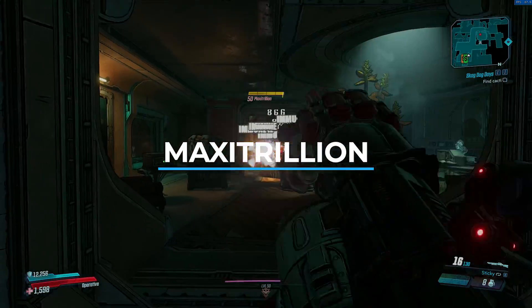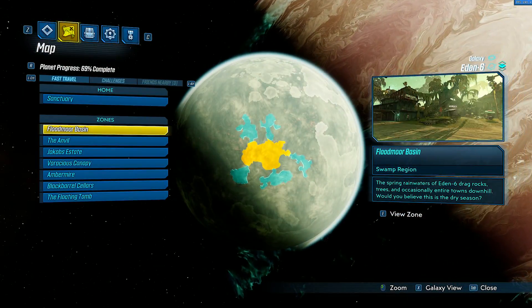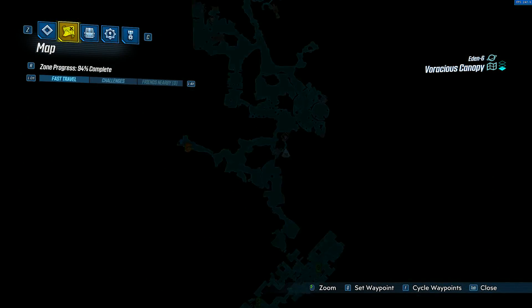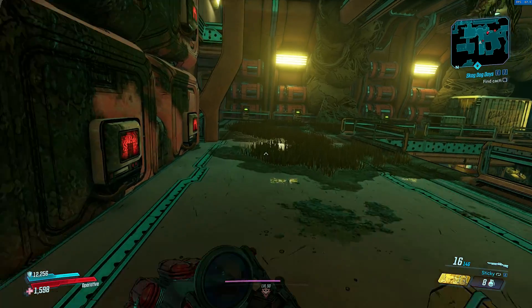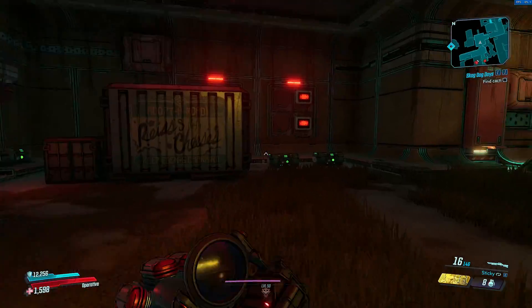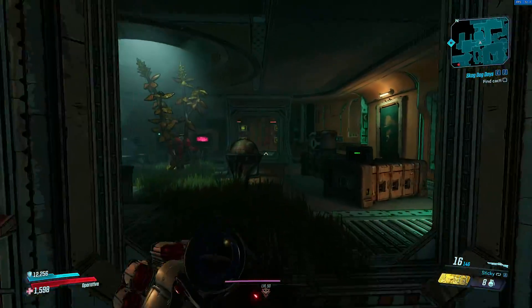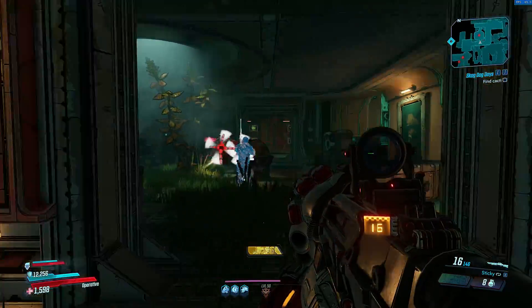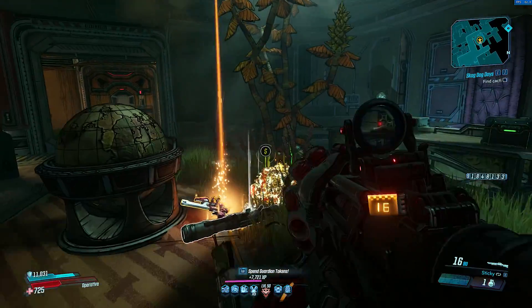Coming up next, we have the enemy known as Maxi Trillion. Maxi Trillion has a chance to spawn in the Voracious Canopy region of Eden 6. He will be located right here on the map, and the spawn point you want to go to to farm this guy will be right above where you would normally fight Genevieve, who is a boss fight you naturally come across in the story. Once here, simply head over to the location, and if you're lucky enough Maxi Trillion will spawn, and he has a chance to drop a legendary shotgun known as the Horizon.